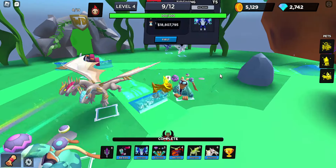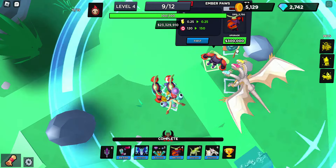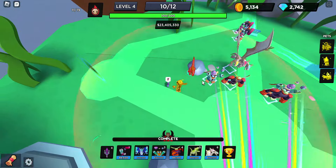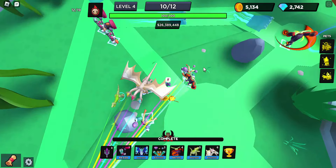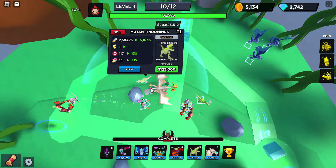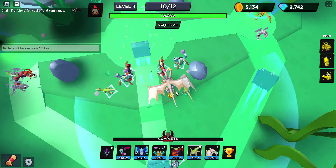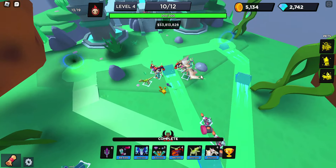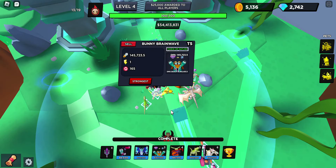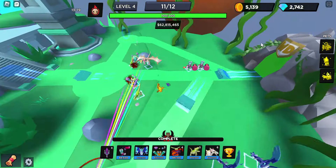By the way, that's the max placements of those. For Big Bad Wolf, I think you can only place one. I got down Ember Paws and we're gonna max all of them out. I'm gonna get down some Mutant Indominuses — one there and one there — then quickly max those out. Now I can set Mutant Indominus, Bunny Brainwave, and Mega Hydra all to strongest.